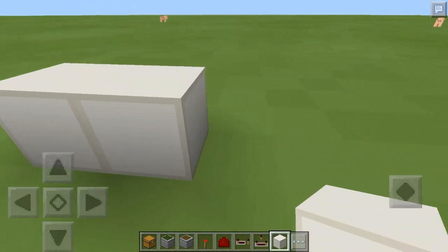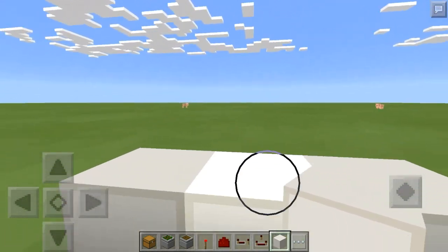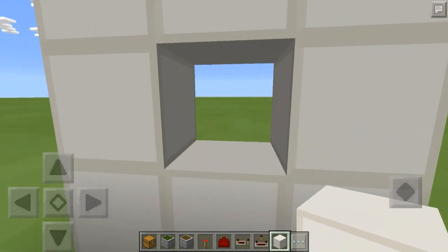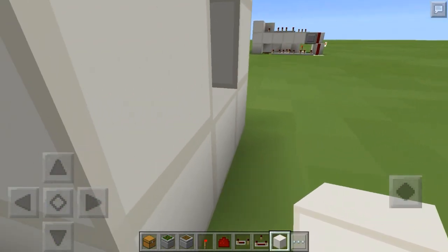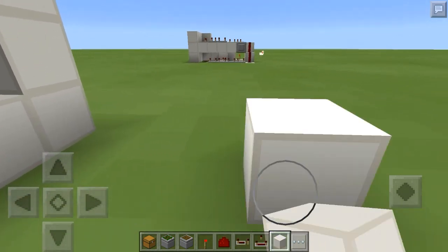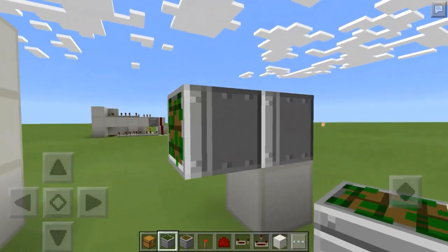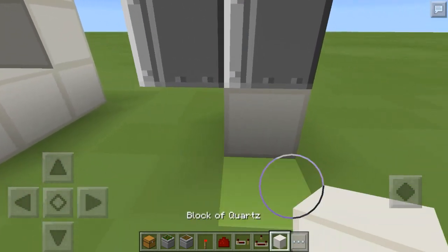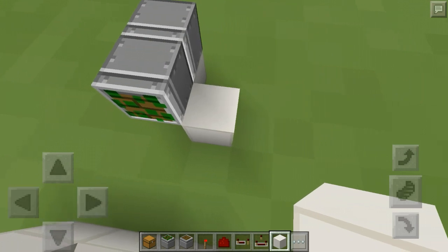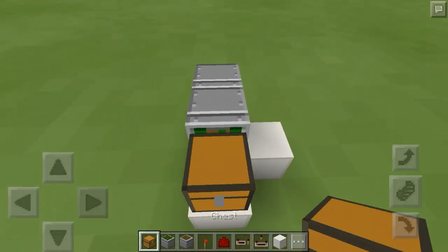We're going to start off by going three blocks right here — we're just going to build off of these three blocks. Our chest will be popping up right here, so let's go ahead and block that in. You should have a little square like this. Go out from this block one, two, three, four — place a temporary block right there, a sticky piston right there, and then another one in front of it. That block can stay there because we're going to use it. Then place a block right there and another block right there, and take your first chest and place it right there.